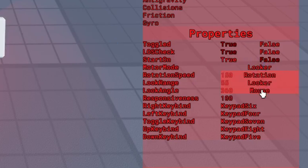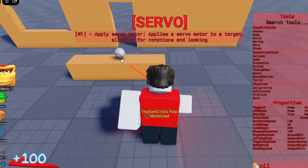And finally, the simplest of them all: Mouse Mode. Essentially, the servo will just look wherever the mouse is pointing.